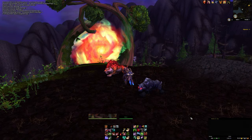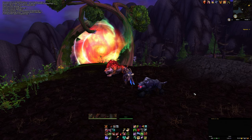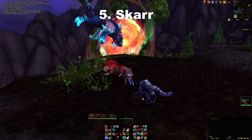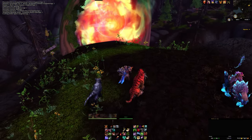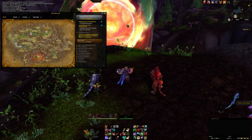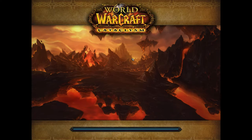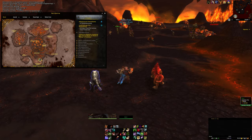Next on the list is Scar — a ferocity cat with a jade black style and red eyes. To get this one, come out to Mount Hyjal at 27, 55 and go into the portal to the Firelands, which takes you into a different zone.